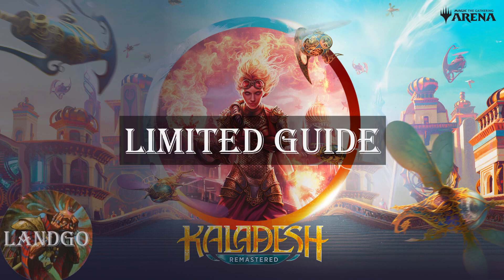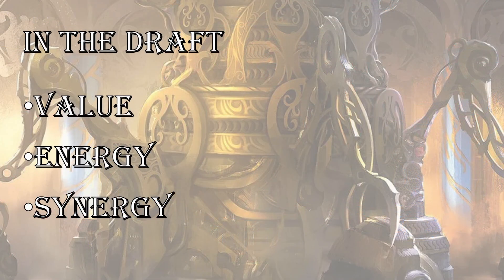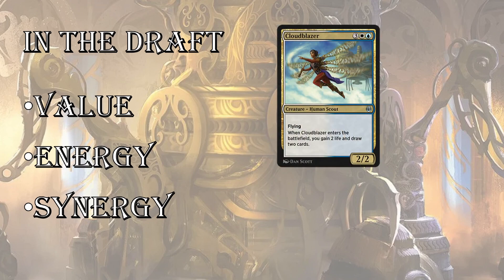Kaladesh Remastered and Amonkhet Remastered are coming back to Arena pretty soon, starting tomorrow with Kaladesh, and then in five days for Amonkhet. Wanted to do a quick draft refresher on how to win, how to get seven wins in these best-of-one drafts. These are both remastered sets, and they're kind of high-power level compared to a normal set, and they're pretty tricky, so I just wanted to go over some of the major themes and archetypes.